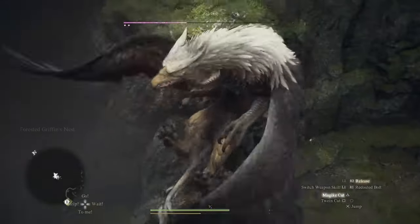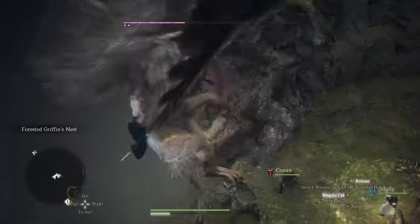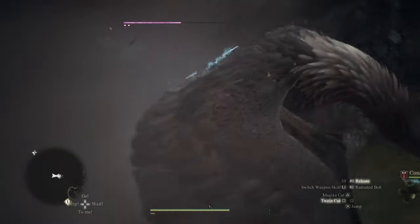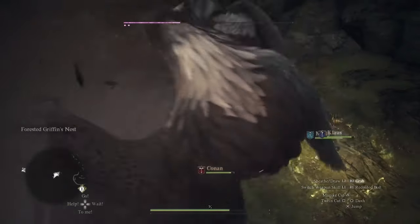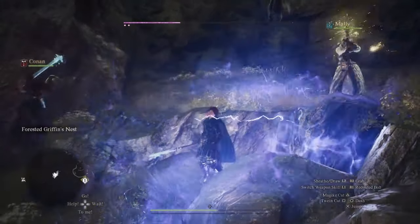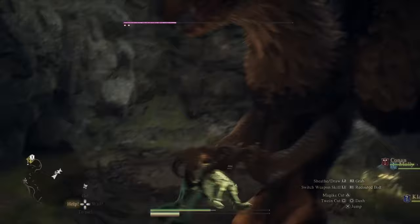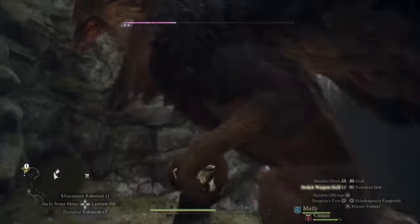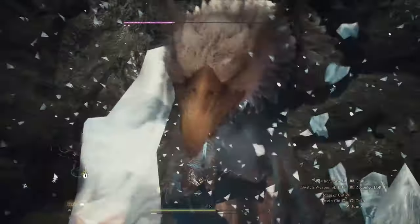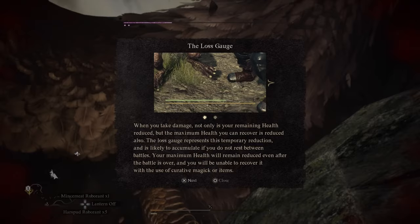Number six: gear up your pawns. Starting with the basics, never forget to arm and gear up your main pawn as well as any others you recruit. Just like your character, pawns need the best weapons and armor to survive the dangers of Dragon's Dogma 2. Upgrading their gear is equally important, as it significantly boosts their combat effectiveness. Remember, a well-equipped pawn is the difference between victory and defeat.